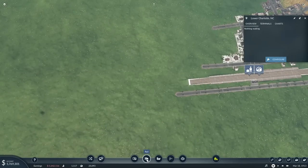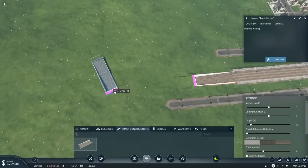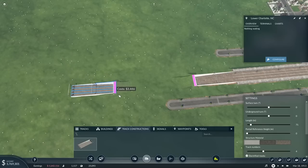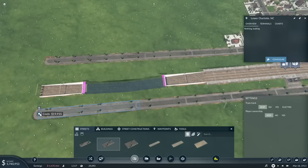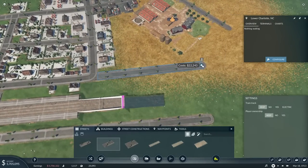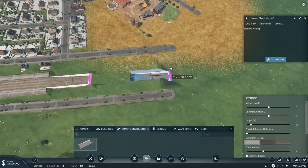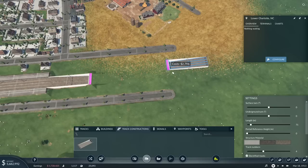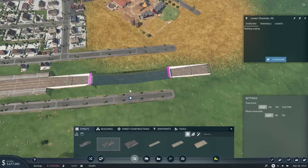Yes, that's the connection — perfect. So then the road can still skedaddle down, no issues, no dramas, like nothing ever happened. We have a road connection there, and then the same thing will happen here. I pop it back up all for the simple purpose of letting the city still be functional. Perfect — connection going straight through.